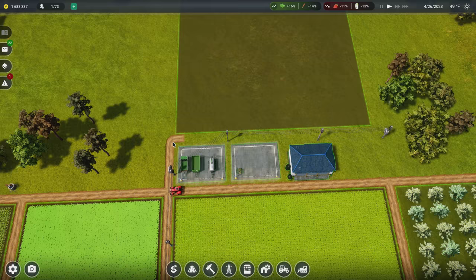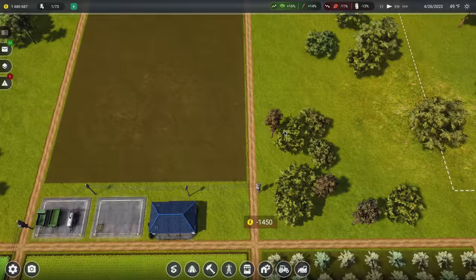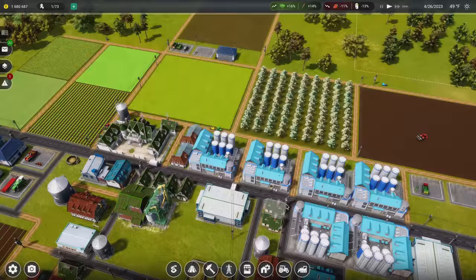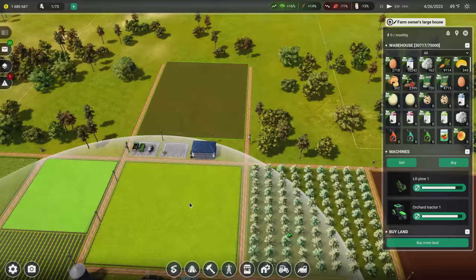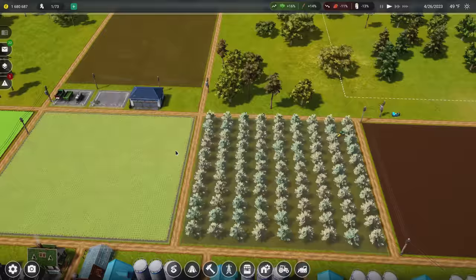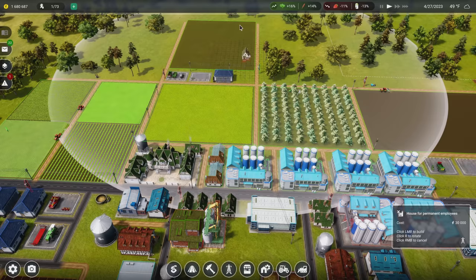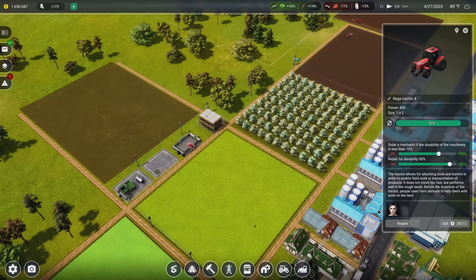How's water access looking? It's highlighting green so I guess it has water — nice. This water pump covers this field too, so we'll be fine. We just need more tractors and staff to handle this. If I build a house for staff up here they can work all these fields, and I want lots of people who know how to run a tractor well. I'll put an extra tractor in here too and let this run.